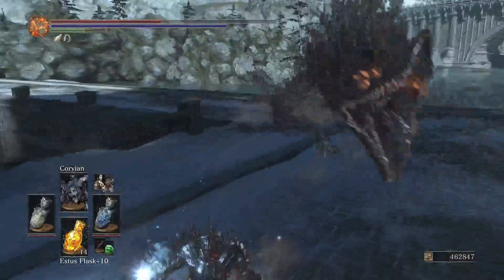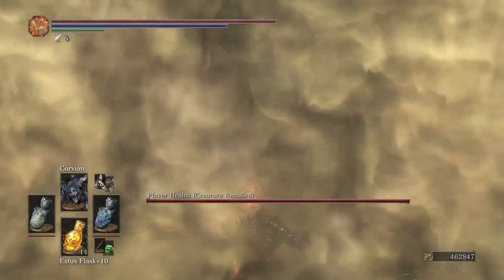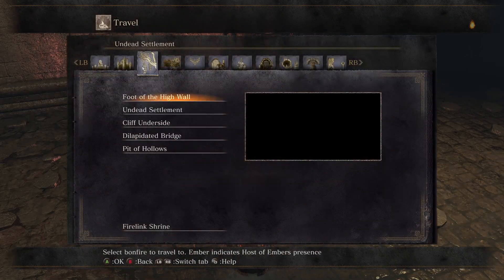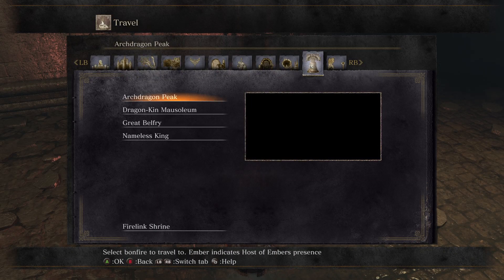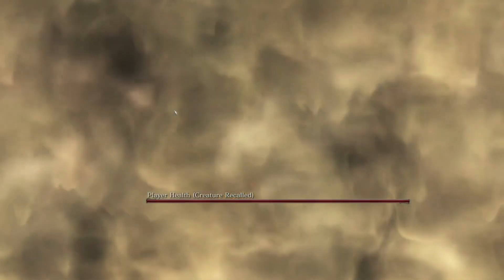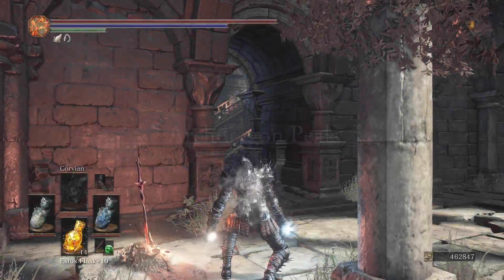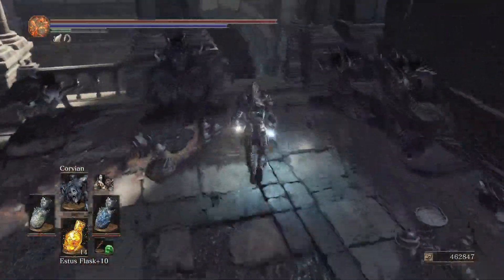I just got jump scared by a dog. That only leaves one more left — I was just checking the recording if it was still recording. For this one we've got to go to Dragonkin Mausoleum. Don't worry, this one's pretty easy to catch, but it's still pretty far away. So honestly you just go over here and immediately go over here. This is the last bronze type.